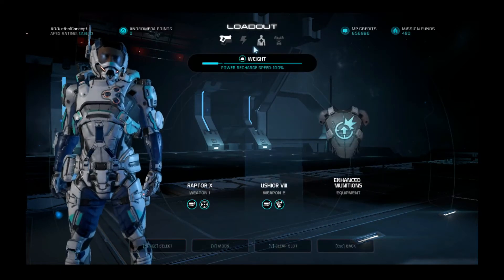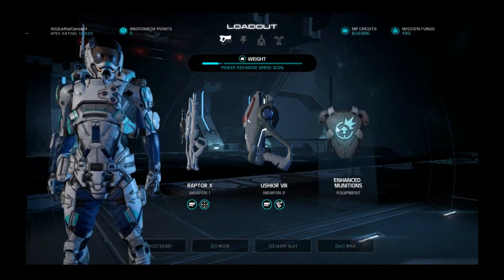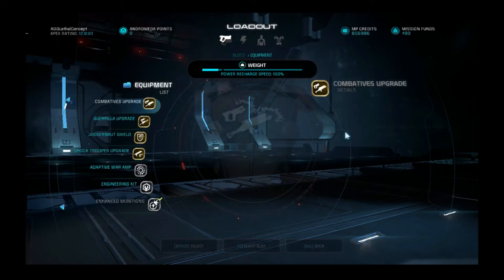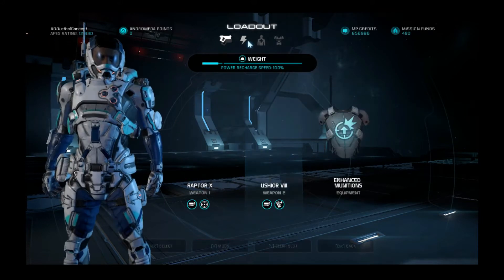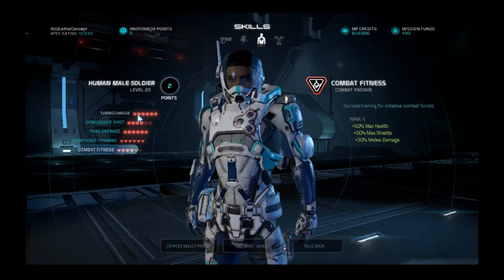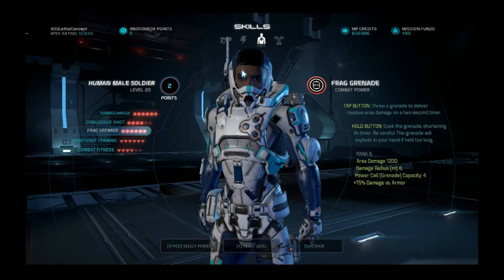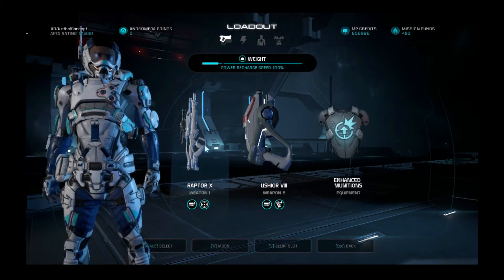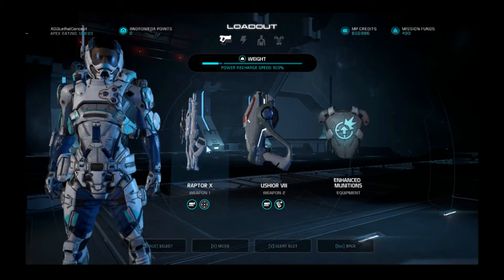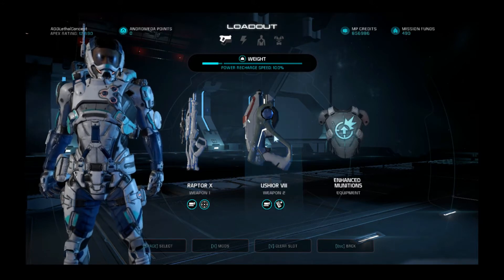First off with the Human Soldier, nothing much actually changed except that with enhanced missions I now pick up that for the extra damage on your combat powers, which are Concussive Shot and Frag Grenade. Raptor is still obviously the best weapon I've had the most success with on the Human Soldier — the monster terminator build.